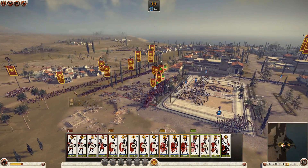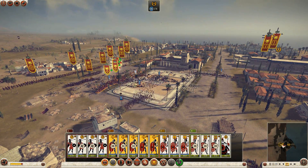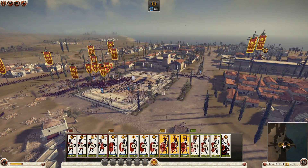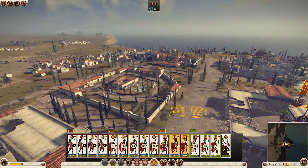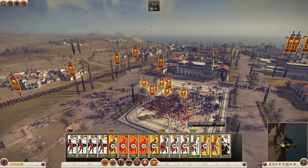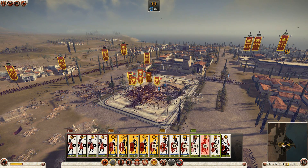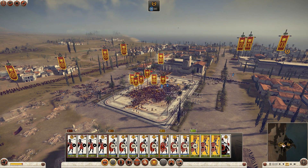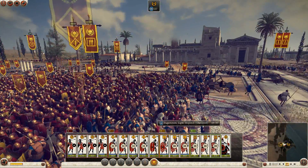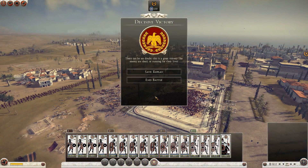Where's my cavalry? I think they left. We have a victory — looks like it. Send some Principes over to the Hoplites over here. As soon as we deal with that clump of units — let's go ahead and send you flanking. Routing the enemy — looks like that's it.